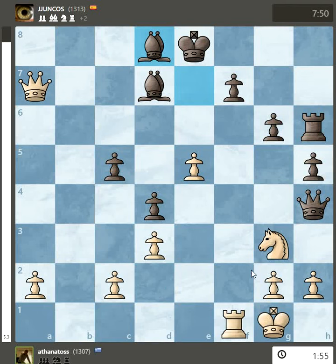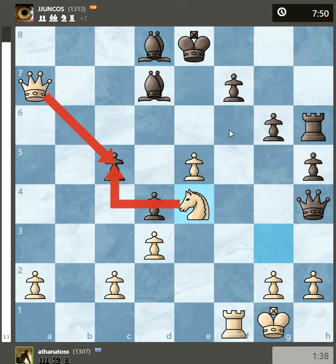It's white to play, only one good move here. White has to play his knight in the center on d4, and now just pressing on c5.